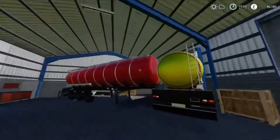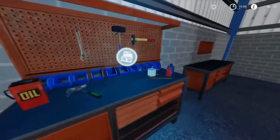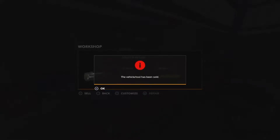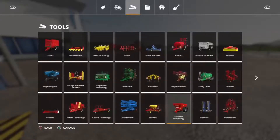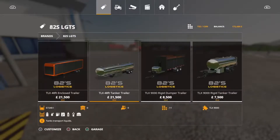That red one is 60,000 litres and that one's 32,000 litres. Repair that and we'll sell that - repair you and sell you. Got a bit of cash. Now what we're going to do is go to 82 Logistics.